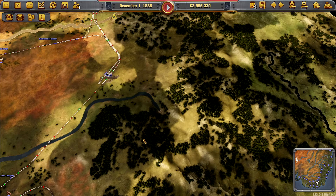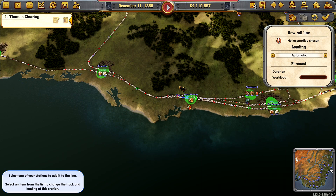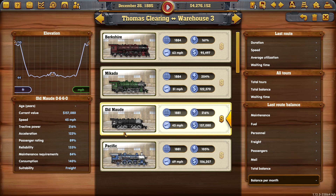What can we do to sort this out? I never set up a line to this warehouse — let's do that. On the return, don't do anything — just be an express to deliver the logs, freight only. Old mode or Mikado? The Mikado can really haul — 204 versus 216. Maintenance requirements 89 versus 84, so consumption is less, reliability is less, but I kind of like the less consumption. Get the Mikado on there.